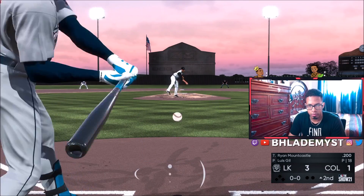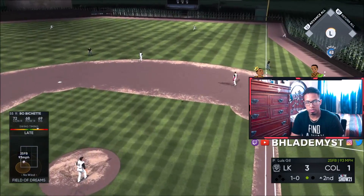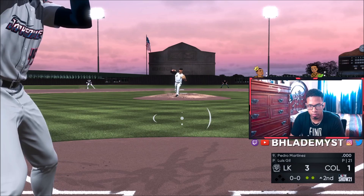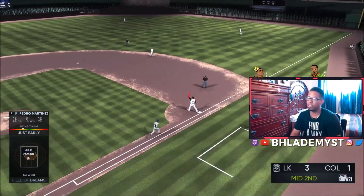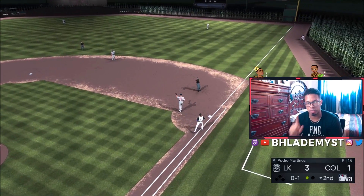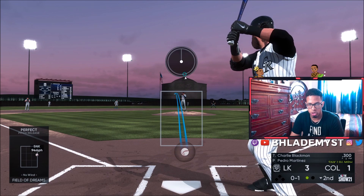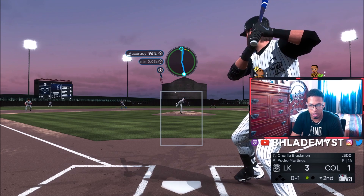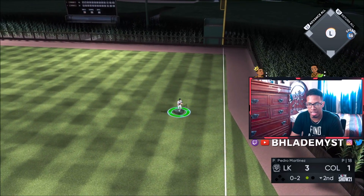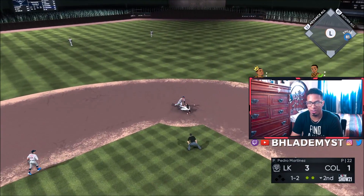Pedro Martinez gets an at-bat — grounds right to the third baseman, 37 speed is not bad for a pitcher. That curveball on hall of fame and legend difficulty, especially because of the pitch speed differentials, is gonna be dirty. He also has great control of the sinker, so those two pitches are going to be absolutely disgusting. I gave up a home run but I feel like that was my own mistake. So far I'm loving the card — that curveball is something else.